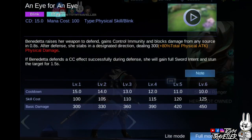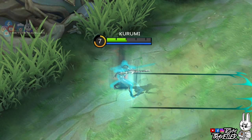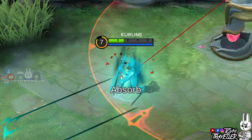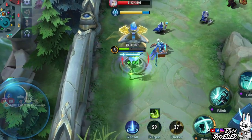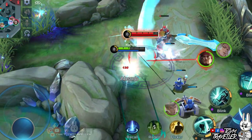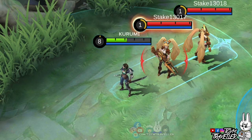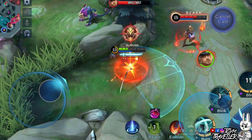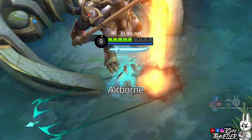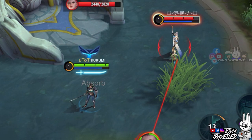Benedetta's second skill, An Eye for an Eye, lets her dash along a path while dealing damage. She raises her weapon to defend herself from incoming damage. During the casting, she gains crowd control immunity and blocks damage from any source for a short while. You can time this skill well to avoid crowd control from enemies. Being immune from crowd control while charging can let you escape from being food for the enemies. After that, she stabs towards a specified direction and deals physical damage to enemies hit. If she was able to block a crowd control effect successfully during the defense charging, she will gain full charges for her passive skill and stun the target blocked for a short period.